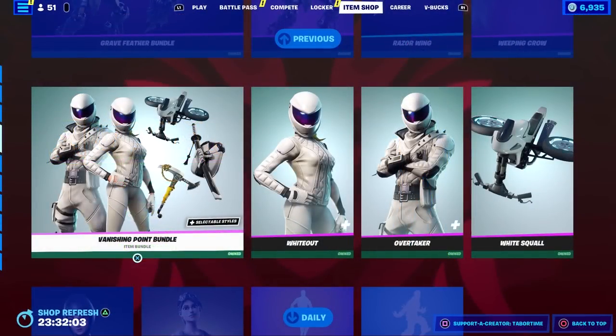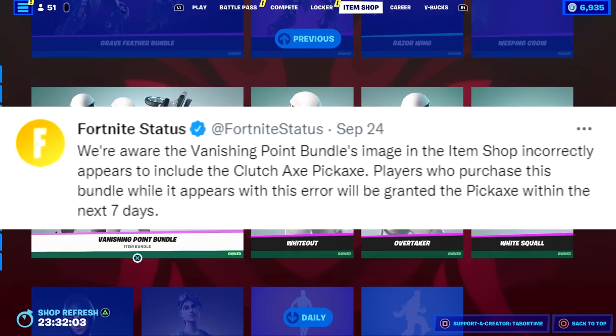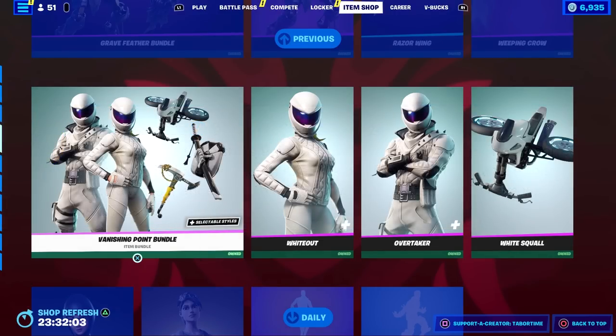A lot of people raised a stink on social media, and rightfully so — it showed the pickaxe was in the bundle, some people purchased the bundle and it wasn't there. The official Fortnite Status Twitter account came out and said: 'We're aware the Vanishing Point Bundle's image in the item shop incorrectly appears to include the Clutch Axe pickaxe. Players who purchased this bundle while it appeared with this error will be granted the pickaxe within the next seven days.' So it wasn't supposed to be in the bundle, and because of this mistake they're giving it to you for free. It sounds like the next time this bundle comes out it won't be included, so maybe they intended for this to be a rare pickaxe.